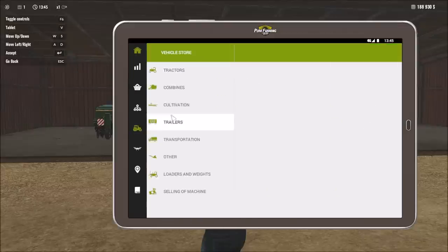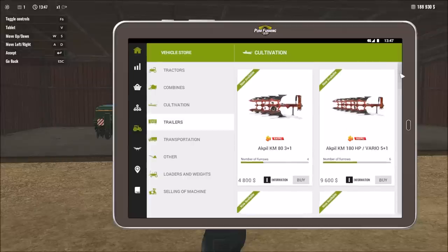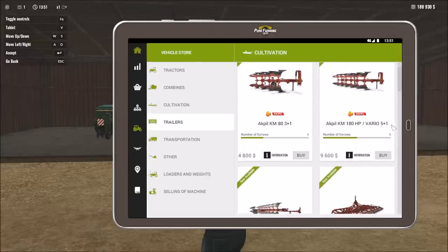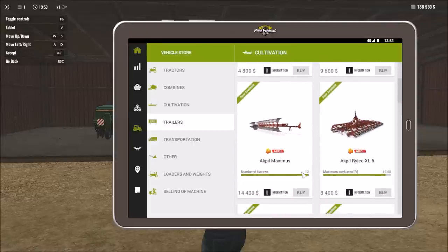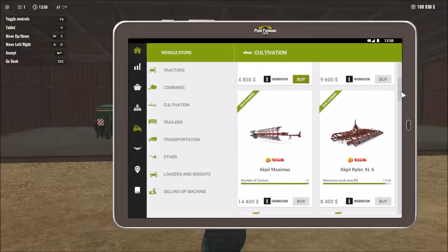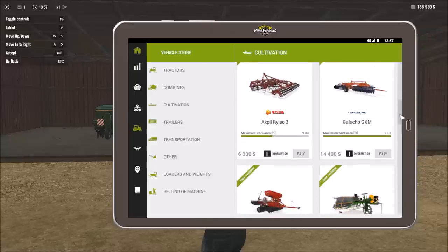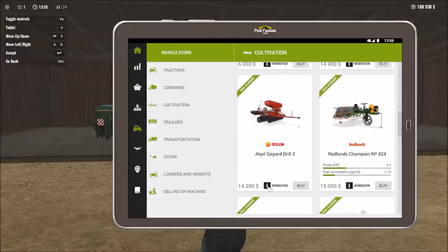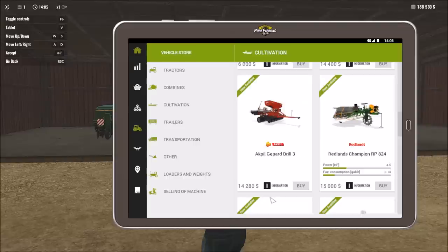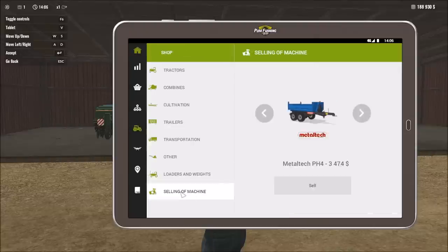Going back into the vehicle store under cultivation, let's look at the different plows and cultivators. Here's the basic plow we're using, then an upgraded plow about one-and-a-half times the width, and then a plow that's three times the working width. What I'm most interested in is a combination implement that says its main advantage is you can start seeding immediately after plowing, because it's both a cultivator and a seeder — that cuts out one step.